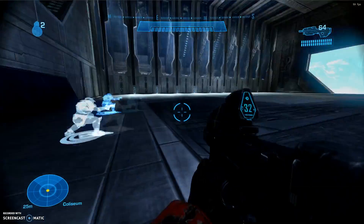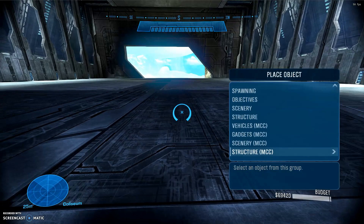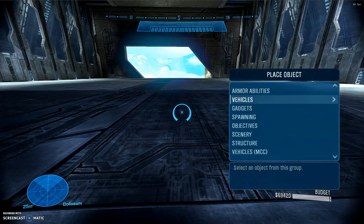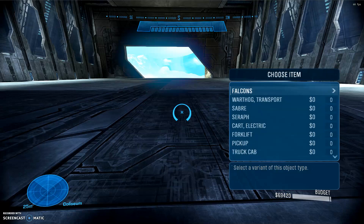Alright. Now nothing's here yet, but let's see what we got. You're going to go down and you're going to instantly know if it works — if you see these MCC items. These were not here before. As you see, there's already a vehicles section. So all the MCC areas are added modded items — gadgets, scenery, structures.